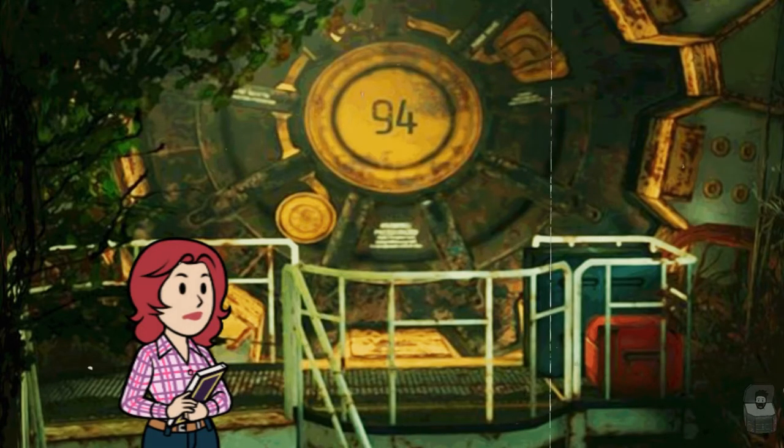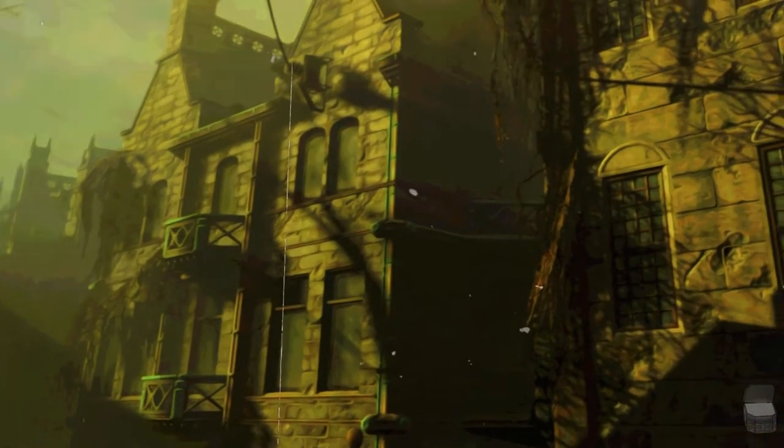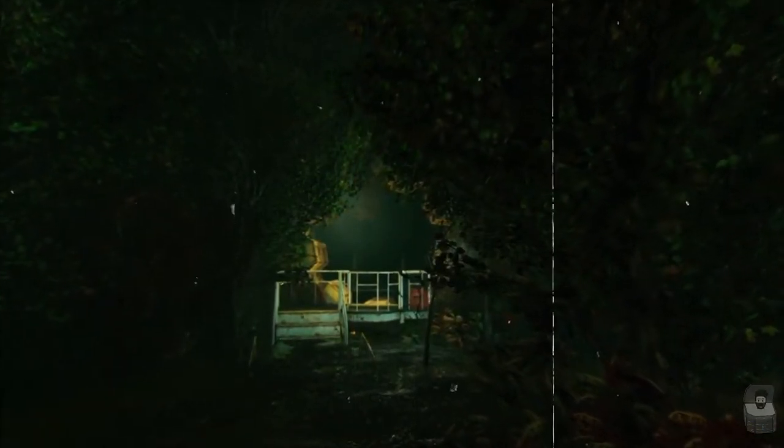Pastor Solavar and her congregation arrive at Vault 94 around noon, as radiation begins to intensify. The vault door's failsafe trips at approximately 1:30 PM, locking out the second bus of residents. This vault can be found in Fallout 76 and hosts some quests.